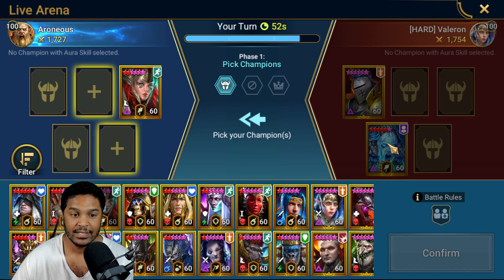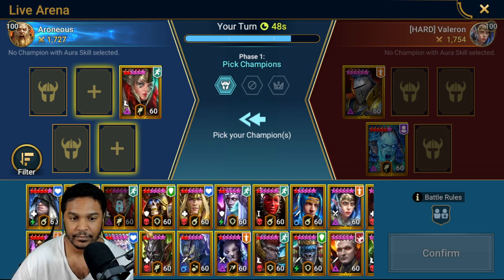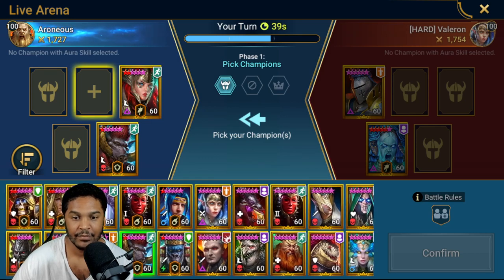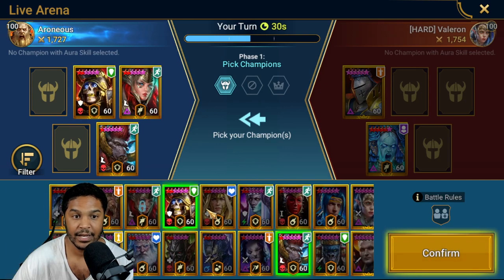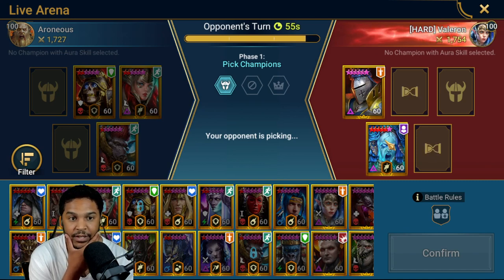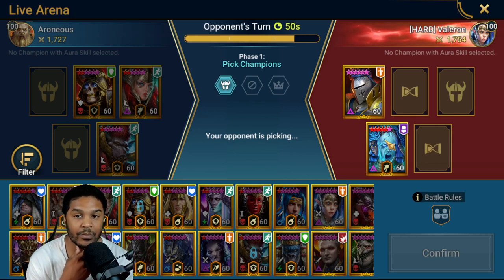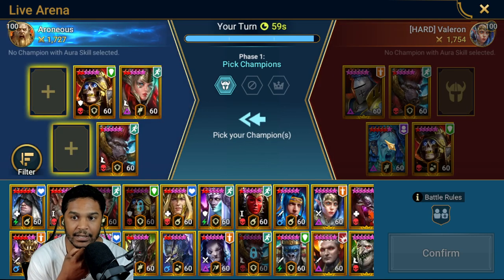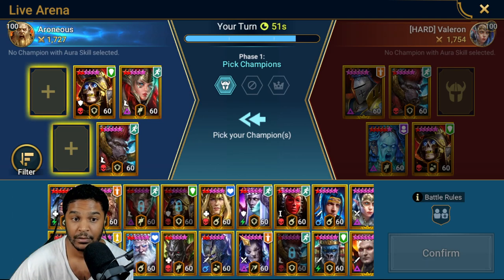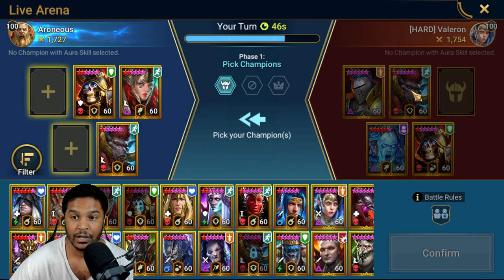We're still going to use the same team. Right off the bat, Baron — that kind of sucks. Probably going to block Seafi. Maybe I can go with Ukko this time, Ukko and Pytheon, or Ukko and Duchess. Pytheon has a cleanse just in case. Actually, I'll go with Ultimate Death Knight because they're probably going to put in Rodos — Ultimate Death Knight is a direct counter to both Rodos and Seafi, one of the strongest champions in the game for defense and offense.